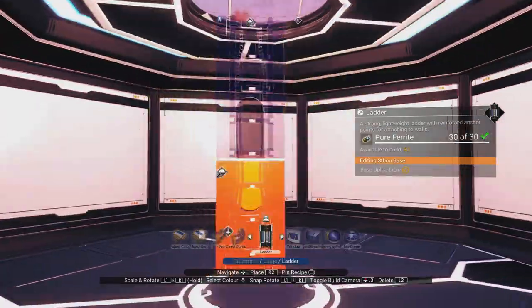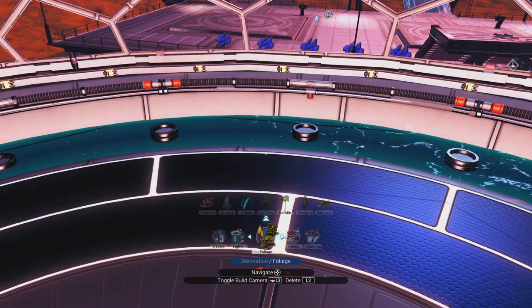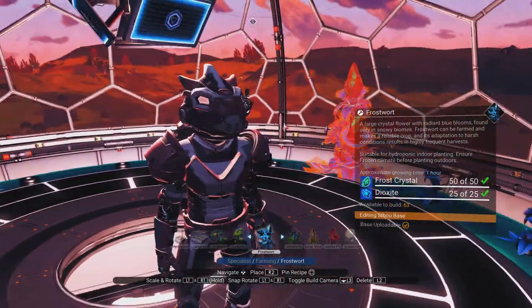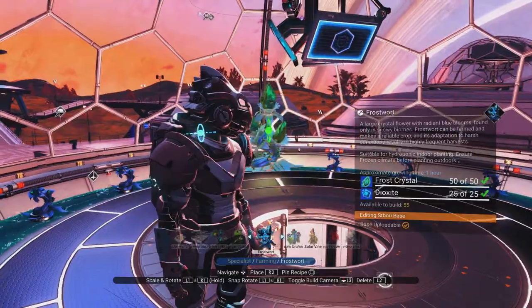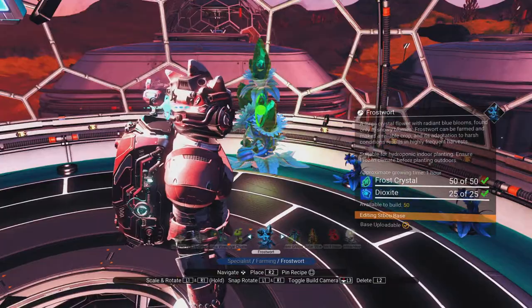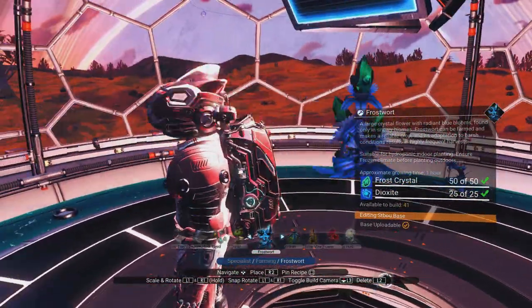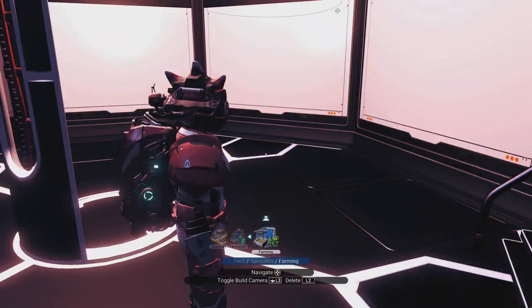This base is really starting to take shape — it's feeling quite homely. Let's put some ladders in so we can get up into these domes. I'm thinking maybe putting some frost crystal there so I've got a place to grab some easy glass. Let's put a load of frost crystal in here — that helps base builders. If you come to visit and you're needing glass, you can find all these frost crystal plants. I've got some on my freighter so I'm all good.